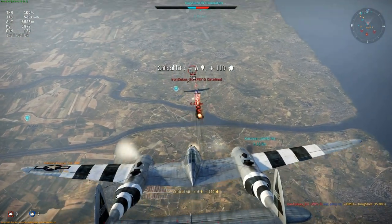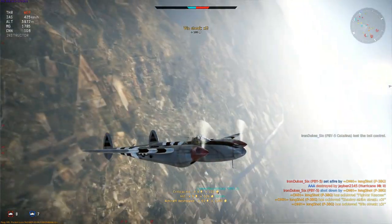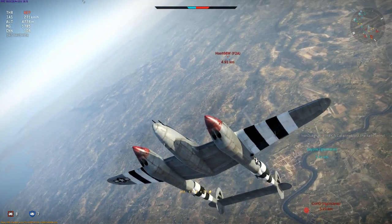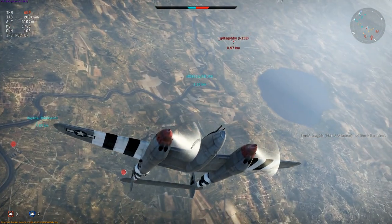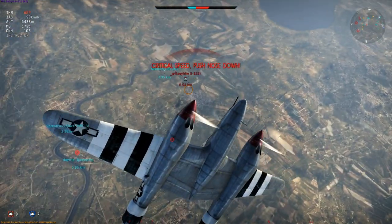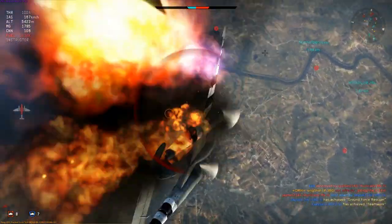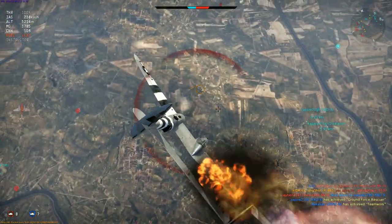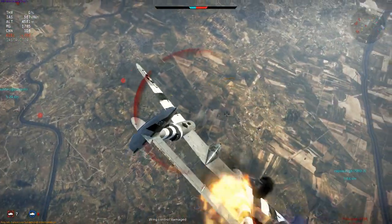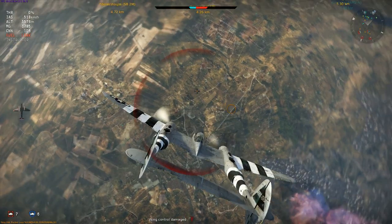No matter how careful I was, trouble would come looking for me. Zoom climbing back past 5,000m after killing the PBY, the Chaika pilot appears seemingly from nowhere, catching me at the top of my climb at low speed with no time or space to evade. In most energy fighters you'd probably wear a spray of 7.62mm and dive away, but not in a P-38. I'm set alight, kill the engine and dive, but even though the engine fire eventually extinguishes, the plane is very quickly an unflyable wreck. Most times fires do not go out on this plane, and once alight you die very quickly.